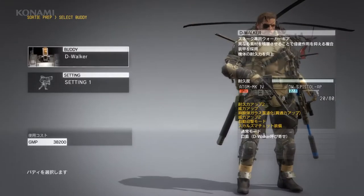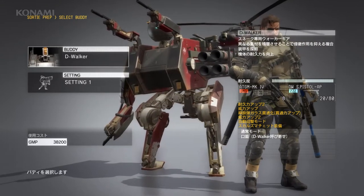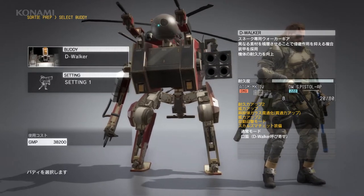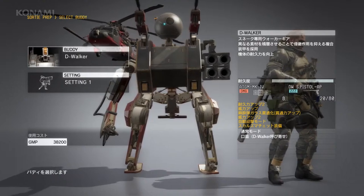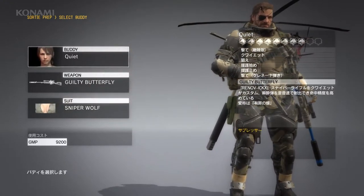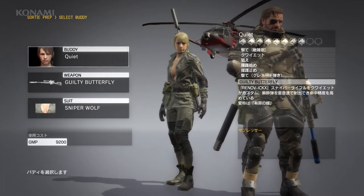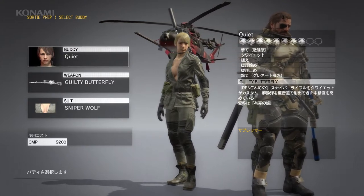Next, we'll select our buddy. Your buddy can also be upgraded in a variety of ways by investing in R&D. D-Walker, as you can see, can be fitted with various heavy armaments, turning him into a war machine that can hold its own in battle, even against enemy tanks. And as for Quiet, if you're a long-time MGS fan, you'll be very happy to know that you can unlock Sniper Wolf's iconic outfit.